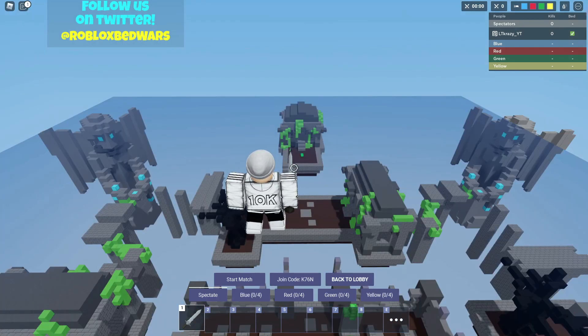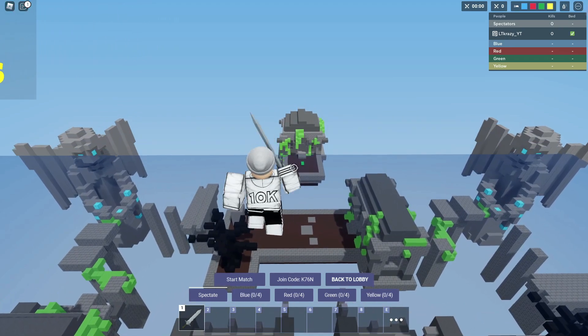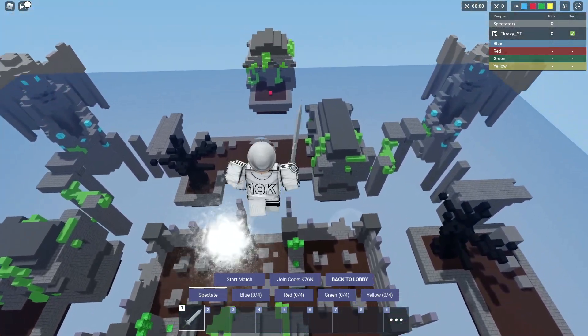The second map they added is called Crypt and you can tell that they put a ton of work into this map. Just look at the corner statues here — they look really good. So this is going to be a fun map to play on.